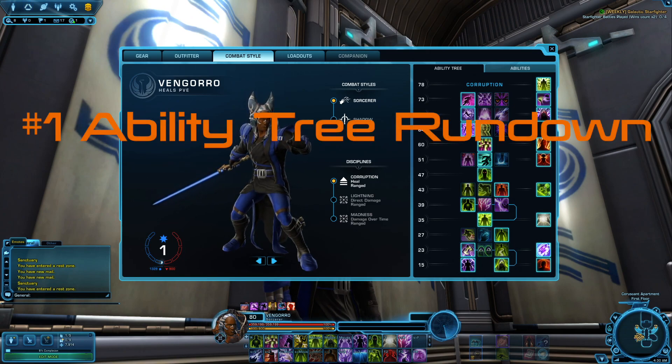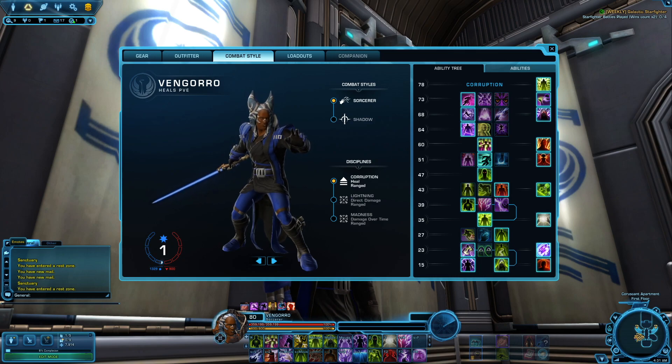Here in part one, we're going to go over our ability tree. It's a quick little rundown. Keep in mind that this is a beginner's entry-level PvE learning how to heal guide, so some of this is not going to apply to nightmare content or even hard mode content. This is just kind of an entry level to get your foot in the door. As you start to learn the class and get better at it, you'll be able to figure out which ability to use and when — it's all going to vary based on the fight and it's going to get a little more complicated later on.